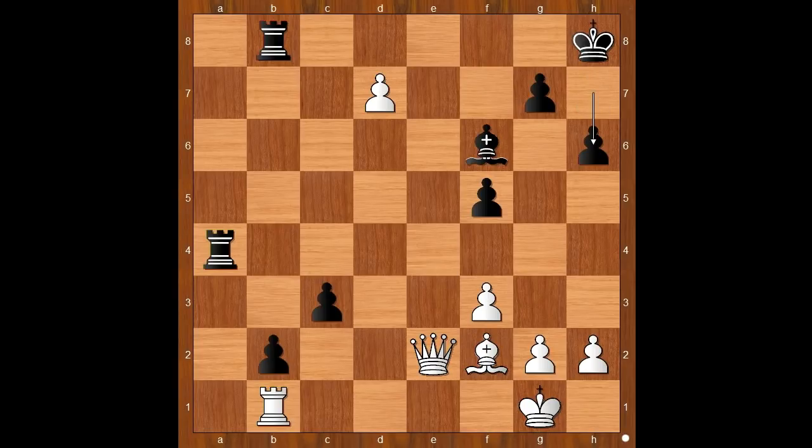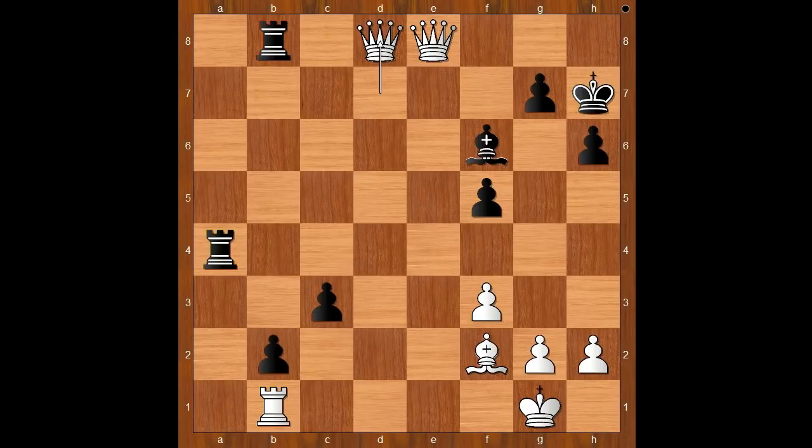Queen to e8 check. King to h7. White to move. Hort was choosing between queen takes rook and pawn to d8 queen, winning the rook on a4. He played pawn to d8 queen.